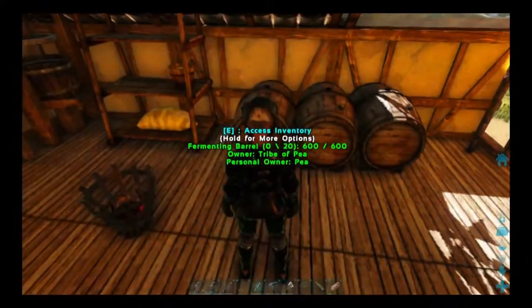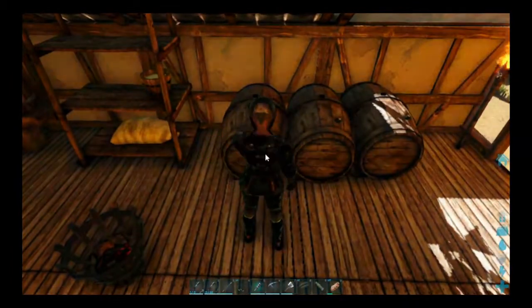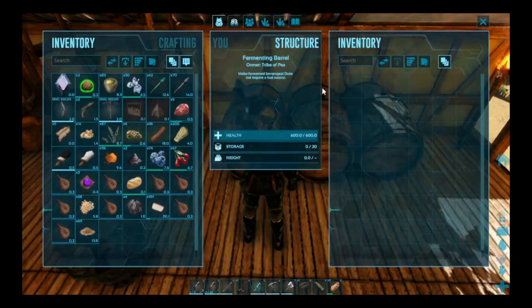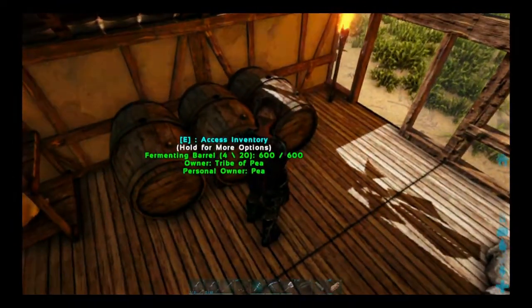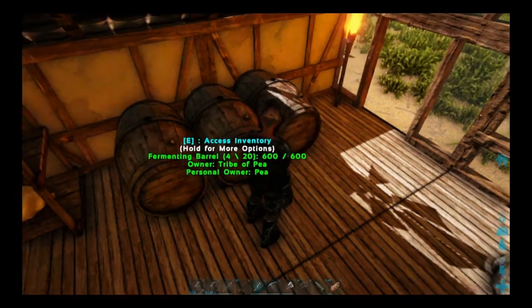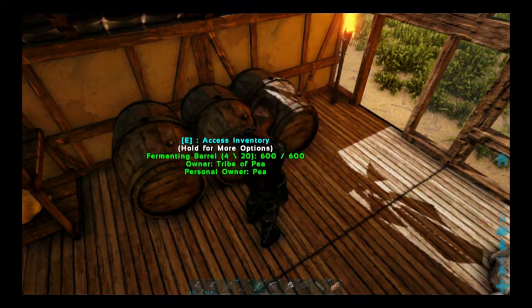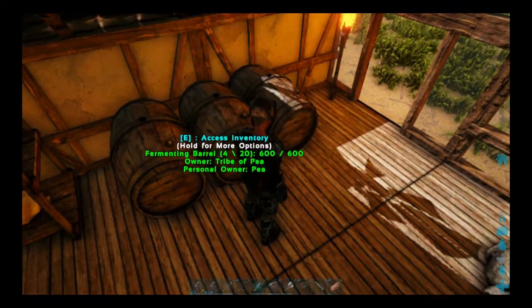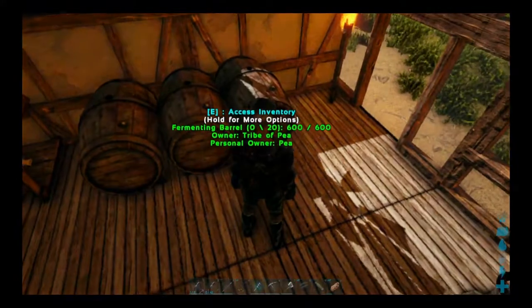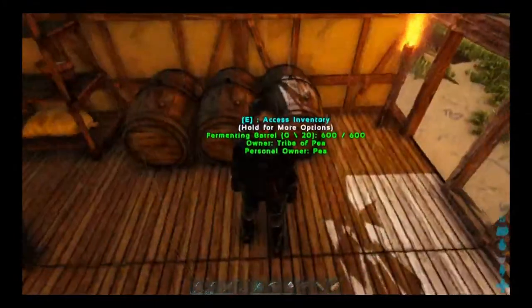Over here we have the fermenting barrel — I have three because I was trying some different recipes. The easiest thing to make is wine because all you have to do is put grape juice and sugar. There also is braggot mead, but for that you need a cup of malt made from barley, and then also 10 wild bee honey which is kind of expensive, and I haven't been able to tame any bees. So wine is definitely easier. You can also make wheat beer.